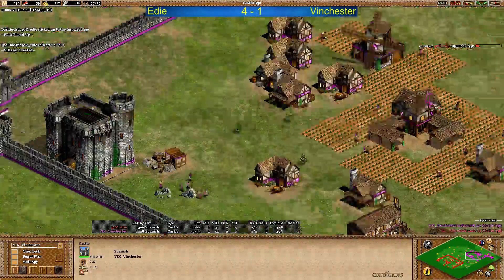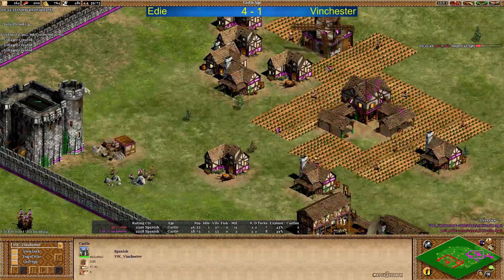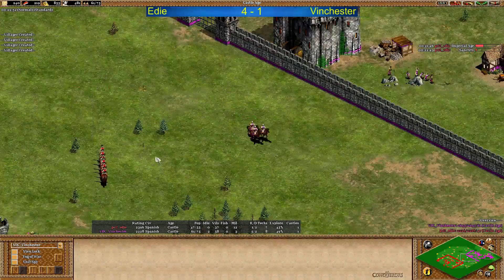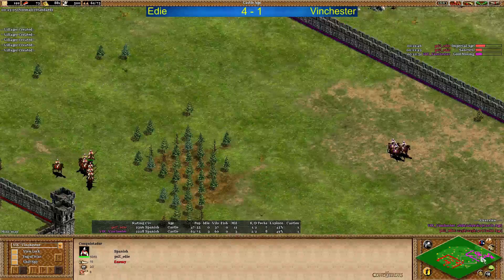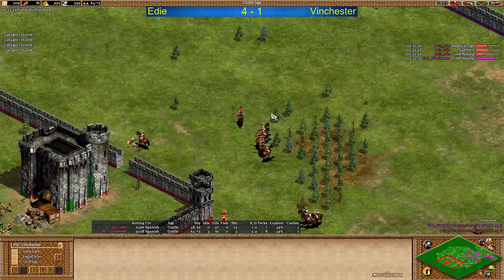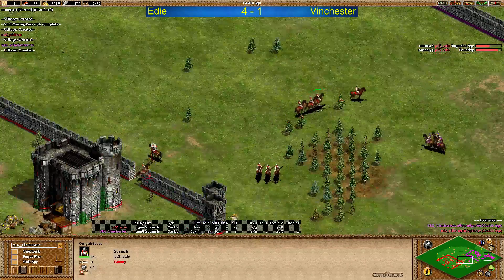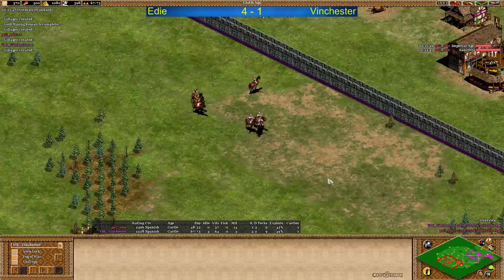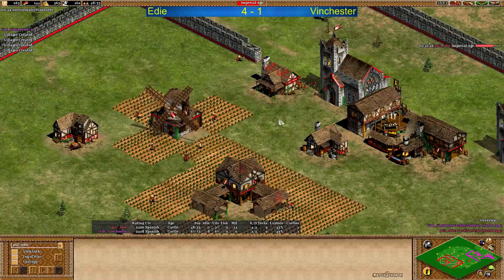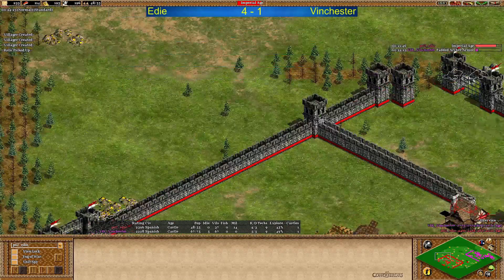Winchester of course is not going fast to Imperial Age - he is going to boom a little bit. 3 TCs for now, castle is up for him. Problem is having a castle and 3 TC boom is kind of dangerous against what's going to happen with Eddy and the fast Imperial Age. Winchester needs to make sure he is surviving long enough. I'm not sure how to counter the Conquistadors in Castle Age once Eddy got superior monks with block printing, illumination, theocracy and maybe even redemption.